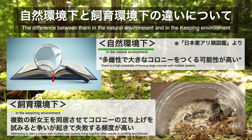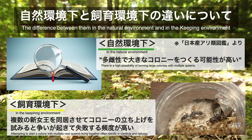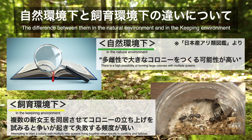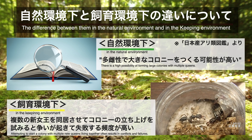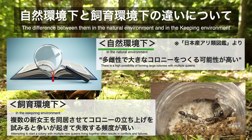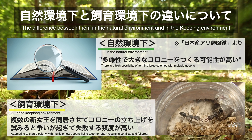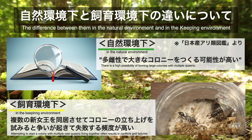次に自然環境下と飼育環境下の違いについてです。日本産アリ類図鑑によればアギトアリは多女王性で大きなコロニーを作る可能性が高いと記載されています。しかし飼育環境下で複数の新女王を同居させてコロニーを立ち上げようと試みると、大抵の場合新女王同士が争って淘汰が起きたりダメージを負ったりして、うまくいかない場合が多くなります。